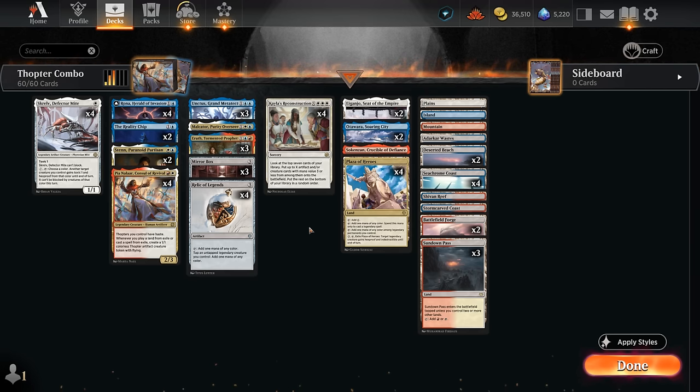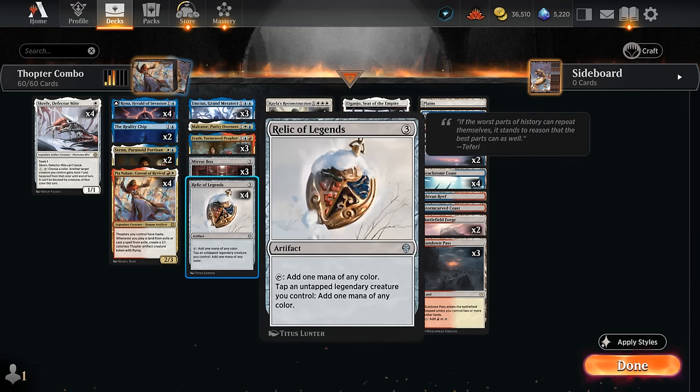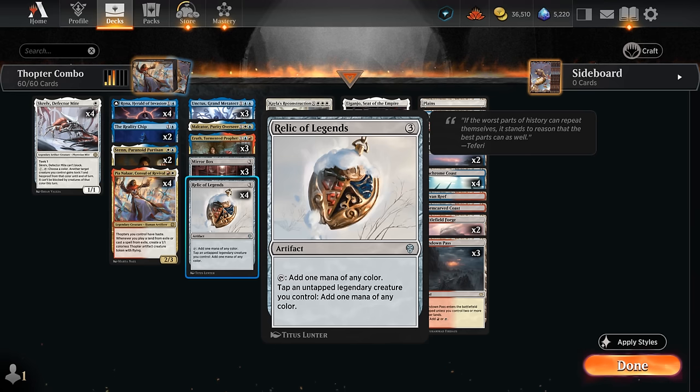So how does the combo actually work? The eventual goal is to make a whole bunch of Thopter tokens with Pia to swarm the opponent and win the game on the spot. First off, ideally we have a Relic of Legends, which helps us make a lot of mana, since we can tap all our legendary creatures for mana even in the same turn we played them — no summoning sickness when using Relic to tap our legendaries. It can also lead to some very explosive starts where we can quickly dump out our hand.